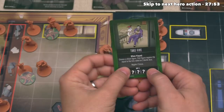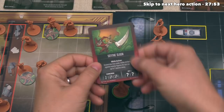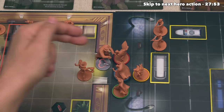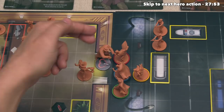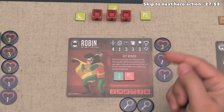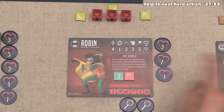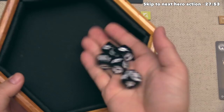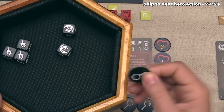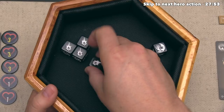They can activate any one figure with three different actions. They figure the crusher makes more sense because it has a base attack of two compared to Scarecrow's base attack of one. They are going to activate this crusher and simply have it do three melee attacks at Robin, rolling five battle dice. Robin does have three plus three or six defense. They are targeting Robin specifically because Robin only has five health, and the opponent wins if they knock out any one of the heroes. They roll and get three hits, and the villain is not happy, so they spend the focus they just got from Take 5 to re-roll two dice, getting one more hit for four total.